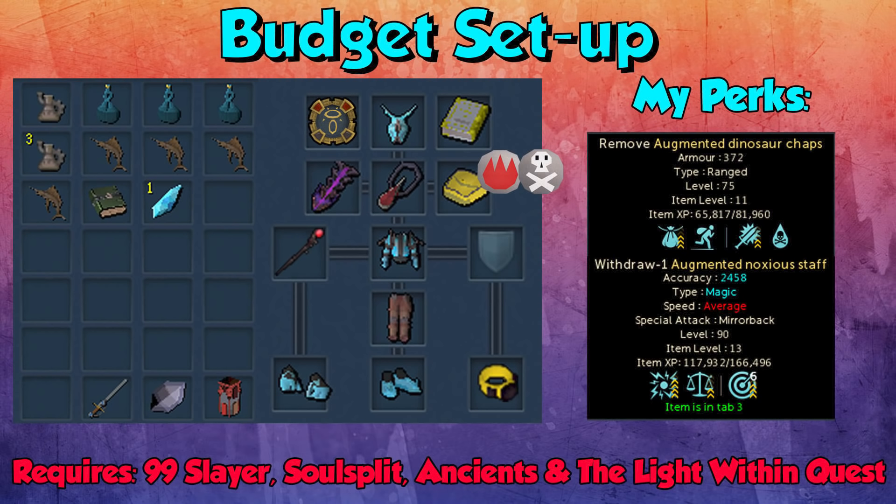I want to talk about the crystal armor and the dinosaur hide chaps. The dinosaur chaps are used in order to get your highest defensive stat being ranged, which means the crystal shapeshifters will stay in melee and they'll crowd around you so you can AoE them down well. The crystal armor is hybrid, but it gives boosts. In the budget setup, you want to use normal crystal armor — you can just buy it off of the GE. Then you want to use your best weapon, something like a Nox Staff, but an Obliteration or something would work as well.